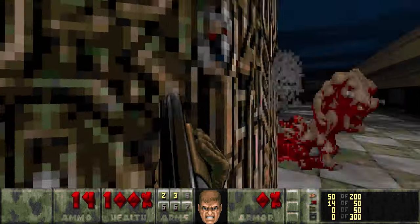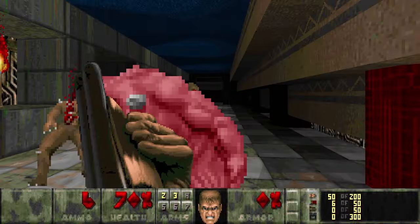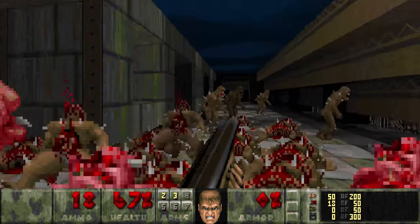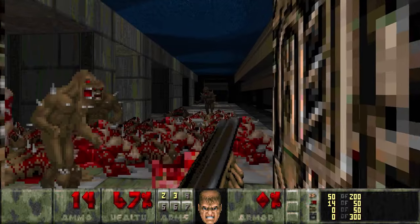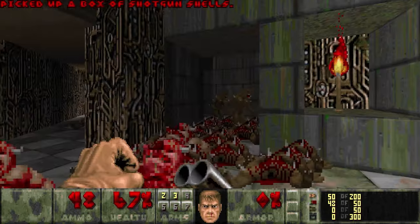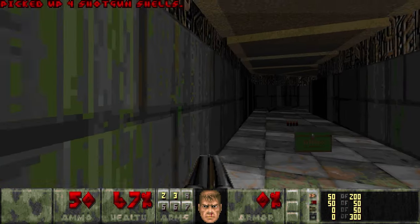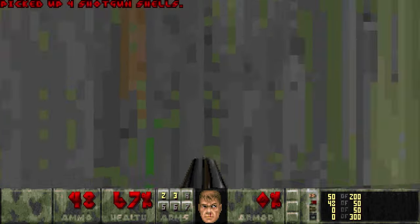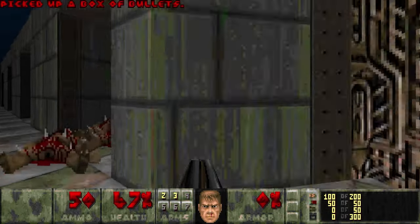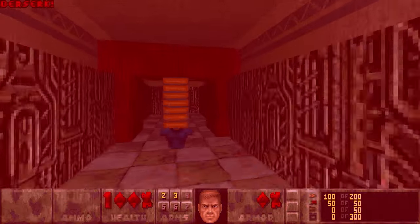Now we've just got an army of pinkies and imps to deal with. I just like to stand around here and gun them down and try to take out multiple imps with one SSG shot if you can, just to save yourself some ammo. Now that that is done, that's everybody. So now that the first phase of this fight is done, we'll pick up these items.